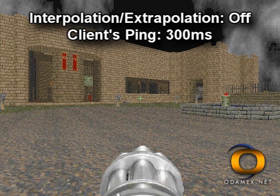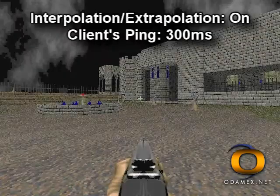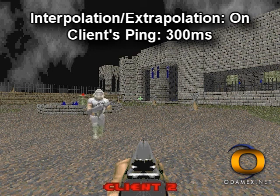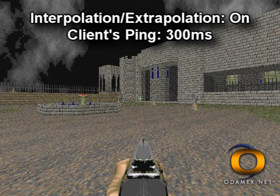Interpolation is not the only addition to this area in Odamex 0.6. If your connection doesn't receive updates for a while due to sudden lag spikes, Odamex can extrapolate player positions. What this means is that Odamex will predict the position of players and smoothly correct them if the prediction was incorrect.